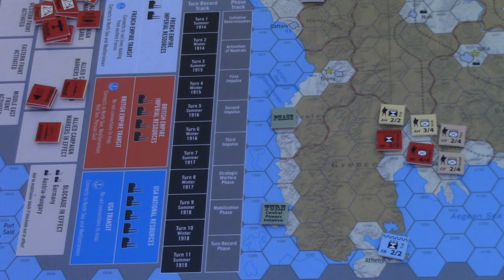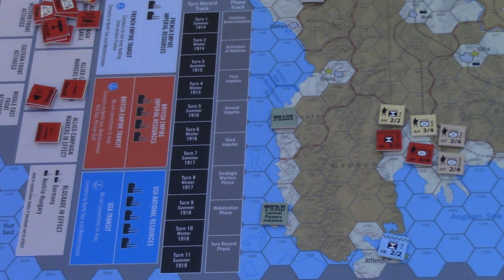Once activation of neutrals is complete, the phase moves to the first impulse — this is really where the action occurs. There are essentially three impulses per turn. Within a given impulse, each side takes their action in initiative order: the side with initiative moves all their units, does all their attacks, then the other side does the same. On the first impulse of any turn, all units on the board can be activated, moved, and can attack.